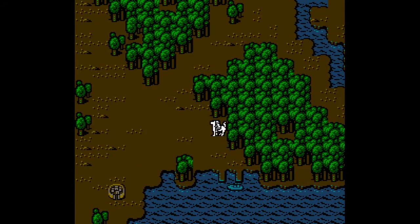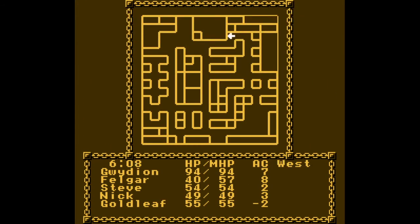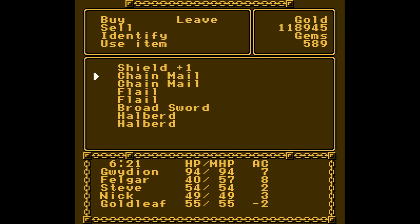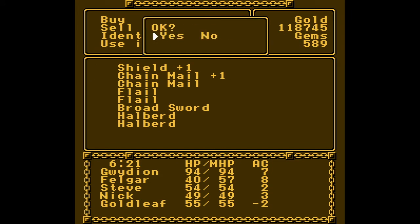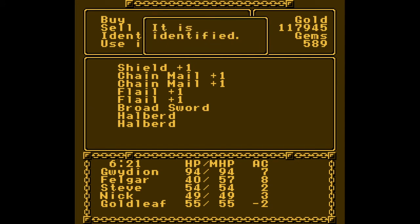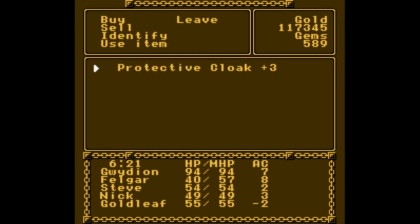Parlying haughty is somehow different from abusive, but whatever. Let's see what goodies we got. We got: plus one shield, plus one chainmail, plus one chainmail, plus one flail, plus one flail, plus one broadsword, plus one halberd, and a protective cloak plus three.